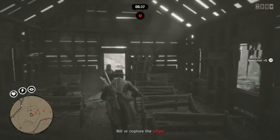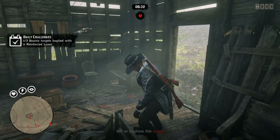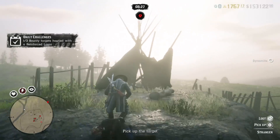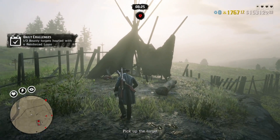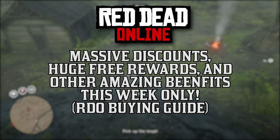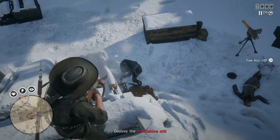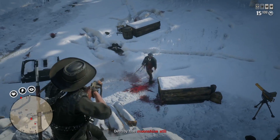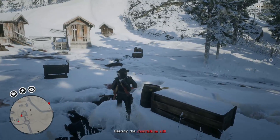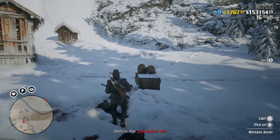It is that time of the week again folks. The new Red Dead Online content update released on Tuesday, which introduced new legendary animals — two legendary bucks to be specific — a new free roam event, a new hardcore PvP mode with insane gold and money bonuses, and other benefits. But most importantly, some absolutely unbelievable free rewards and huge discounts to check out and take advantage of. We haven't had so many items and coupons given to us like this in a while, so act fast before this week's event changes next Tuesday.